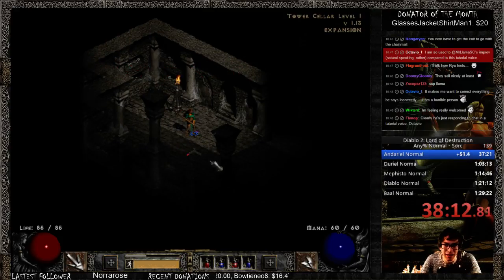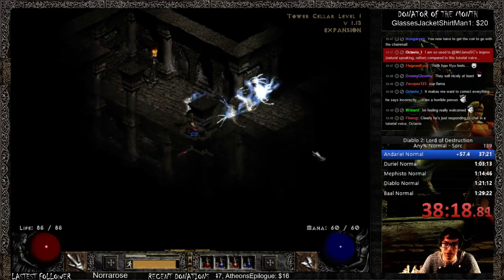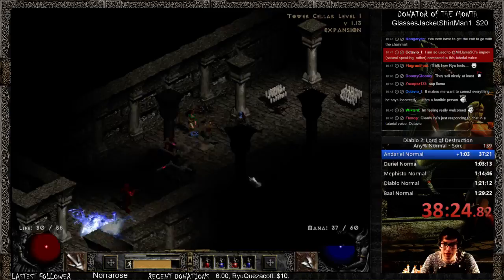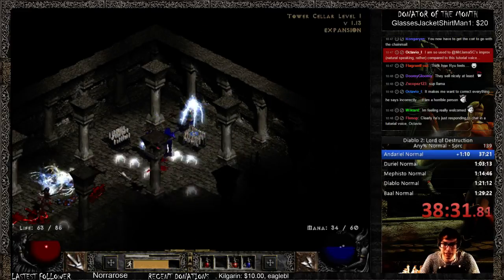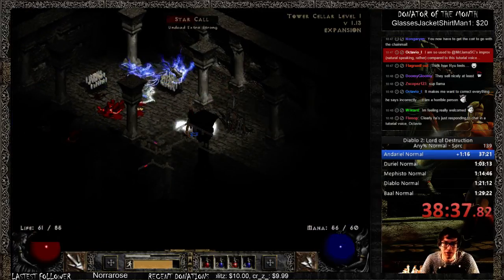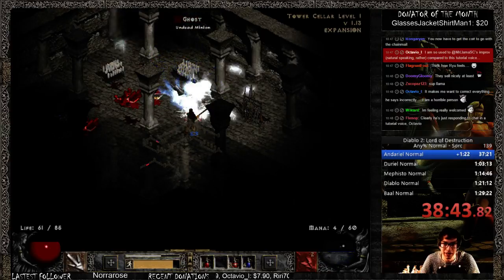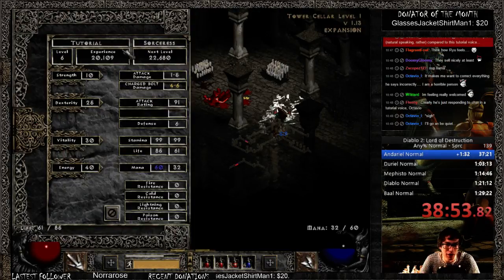We are now going to discuss the tower. You can see we already know where this is right here. What you want in the tower is you want a boss group in every level, and you want to kill these boss groups. Half the reason I'm down here is to kill boss groups, the other half is to get runes — so it is a very good mix of both. I want to be leveling up a lot. I was level 6 coming in. I probably want to leave here around level 13 as a sorceress — 12 and a half to 13.